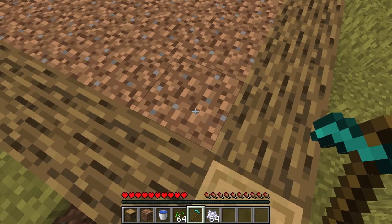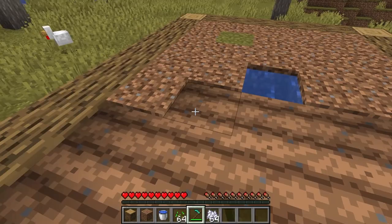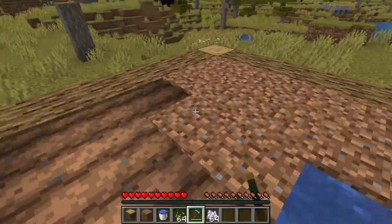Before we get started, I'm going to assume that you know that crops have to be hydrated and have a light level of 9 or above to grow the quickest. If the crop is different, I'll mention it when I'm talking about that crop. I'm also not mentioning bone meal — we're talking about how long the crops grow if you leave them alone.